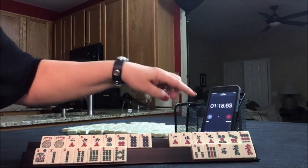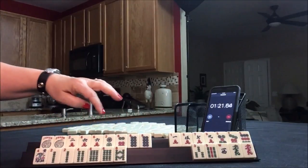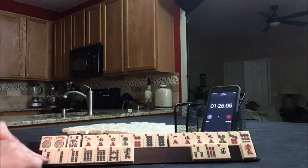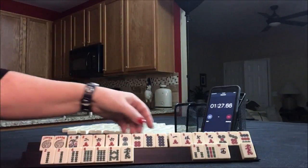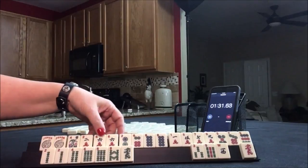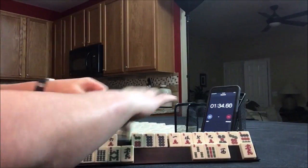So, 2, 4, 6, 8. Two, four, six, eight with dragons. Concealed hand. Six, eight. Let's see — 2, 4, 6, 8. Six, seven, eight, nine, I think.